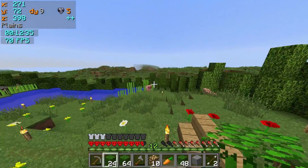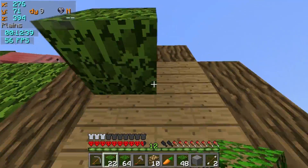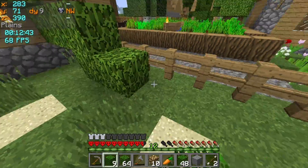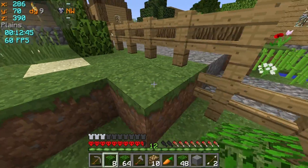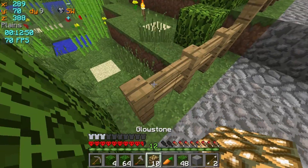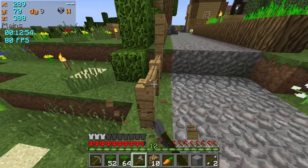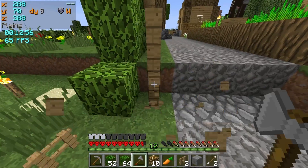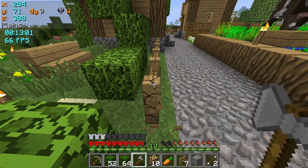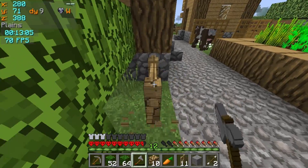Hello everybody, welcome back to the hardcore challenge day nine, the final day. We seem to have pigs in the houses. Let's put the hedges here instead of the fence - we don't need fences anymore. It's like a friendly neighborhood - friendly environment mode, which is hedges. We're going green, saving the environment by saving trees.